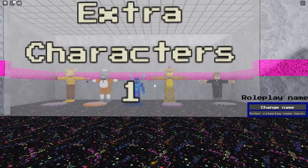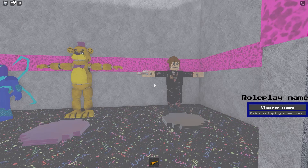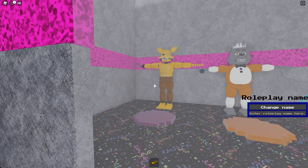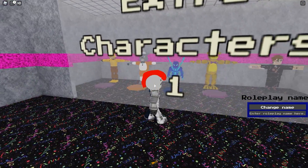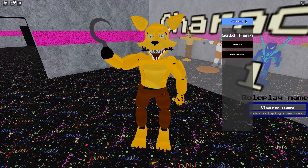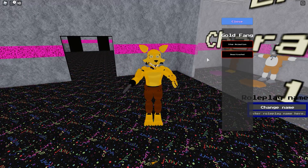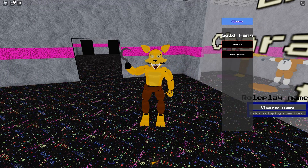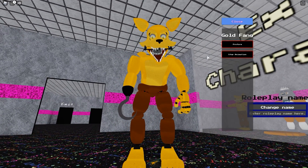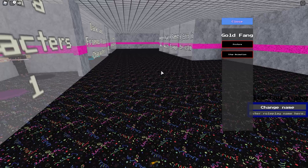Here is the extra characters pass. The old pass only had these two, and now we have a blue Spider-Man, and Springlock Foxy — or Gold Fang, sorry. He has a perform and a deactivated mode. That is really cool, that is really scary. His shoes are untied so it looks like he's saying 'isn't it.'